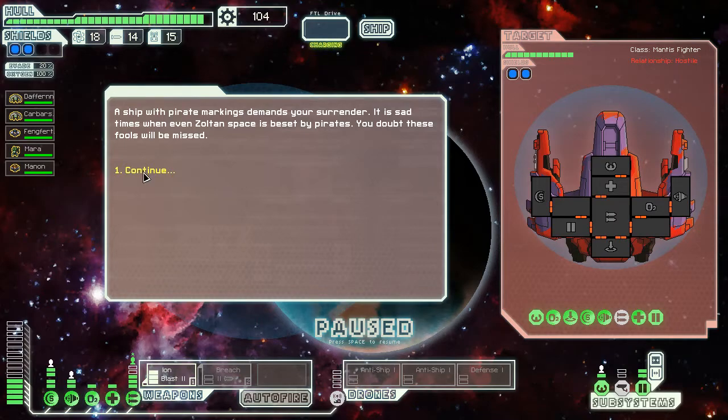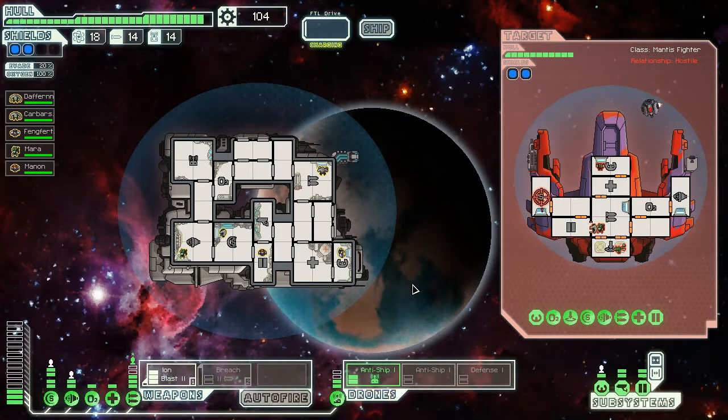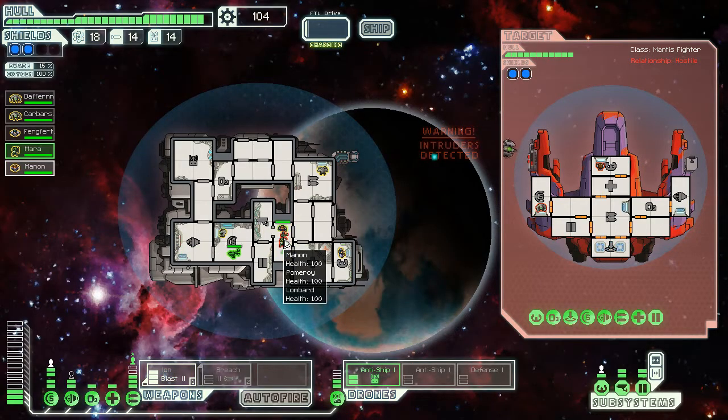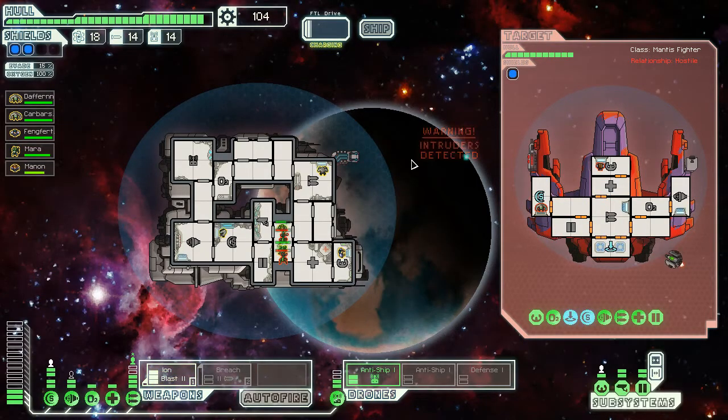It's sad times when even is bested by pirates. They've got a bit of crew here. Can we risk iron cannon there? No, let's just get straight for the shield. We need our anti-ship on the rip. Of course there's intruders — always fucking intruders. You and you — get to work. Did we hit them with the iron cannon? I don't think we did, which wasn't very effective by the look of it.